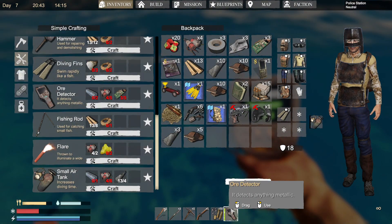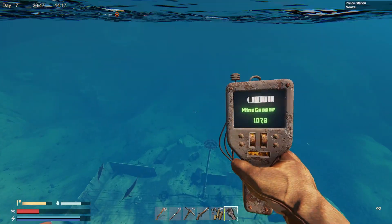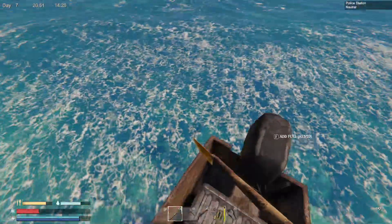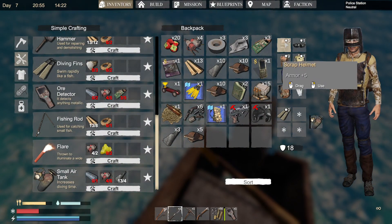In case you want to buy an ore detector, it's going to be very useful. Just buy an ore detector and a battery, put the battery in the ore detector. And then just go to the police station. Now, remember, you will be facing 3 shacks at one time, so make sure you have scrap metal, spear, and armor.